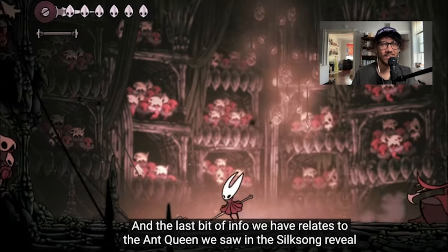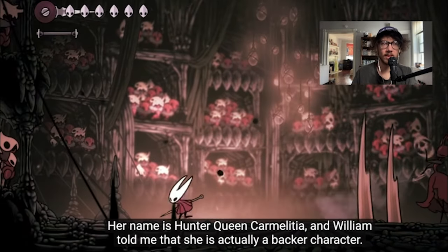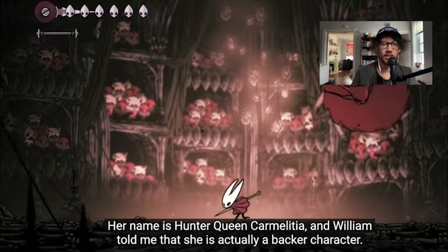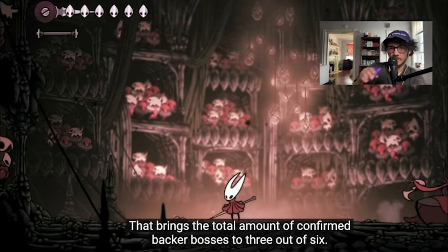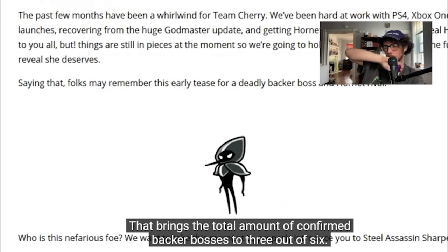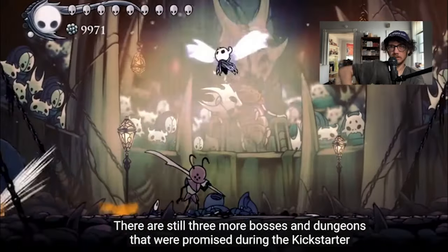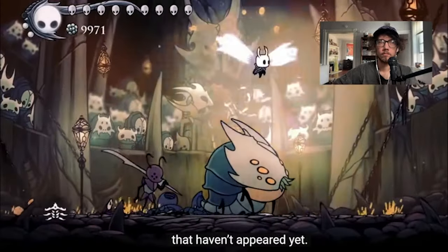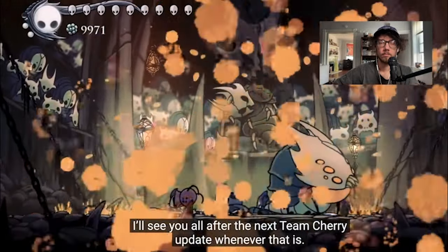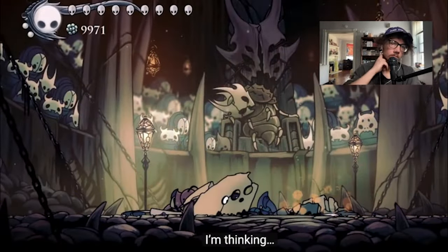The last bit of info relates to the ant queen we saw in the Silksong reveal trailer — her name is Hota. This might be the new epic Grimm fight equivalent. William told me about the ant queen character, which brings the total amount of confirmed backer bosses to three out of six. There are still three more bosses and dungeons promised during the Kickstarter that haven't appeared yet. And that's a wrap — I'll see you all after the next Team Cherry update.